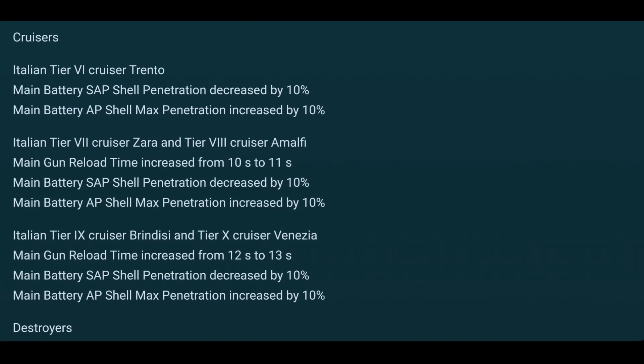Next up, the Italian cruisers. It looks like all the Italian heavies have been nerfed, because their sub-penetration has been decreased in favor of armor-piercing penetration being increased. I've been at the receiving end of these things, and the sub-shells were nasty — very high alpha damage, and apparently the penetration was just too good. In addition, starting tier 7, they're also losing a second on the reload, all the way up to tier 10. Definitely a change to keep an eye on.